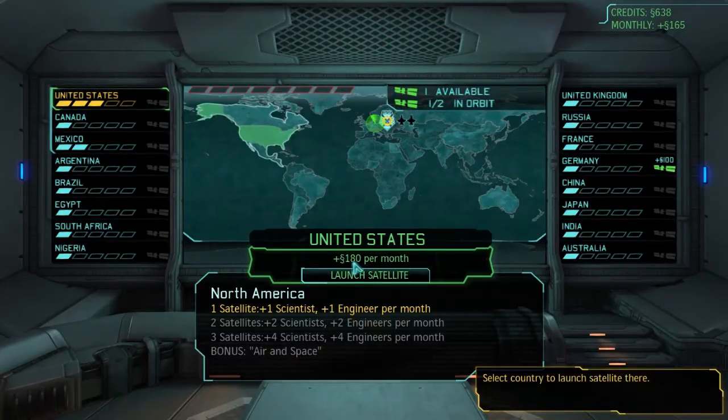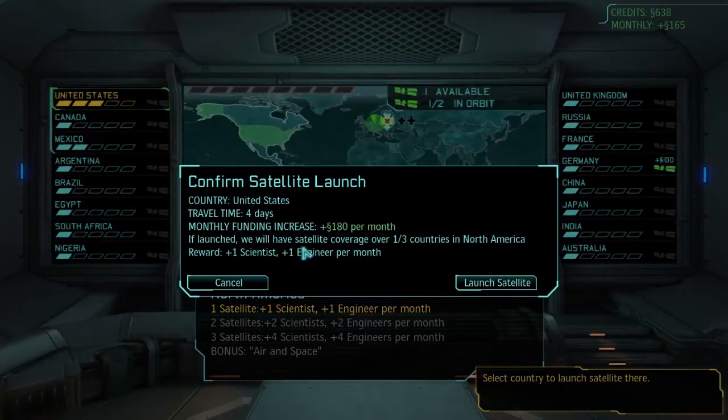180 per mile — I get a plus. Sweet. So we're going to launch it over the United States. It's going to take four days to get there. Not great, not worse. We get some money for it, which I think is amazing. Like, if you put technology in orbit, it should cost you money. But the council are grateful or something, and they give us money. So if we launch, we will have satellites covering a third of countries in North America. Let's do that.